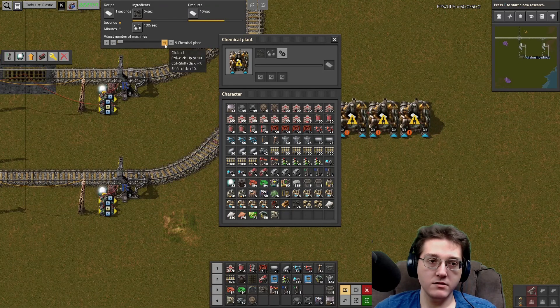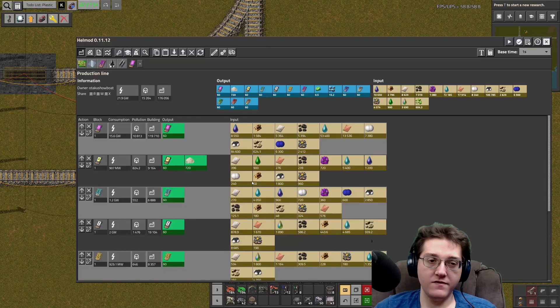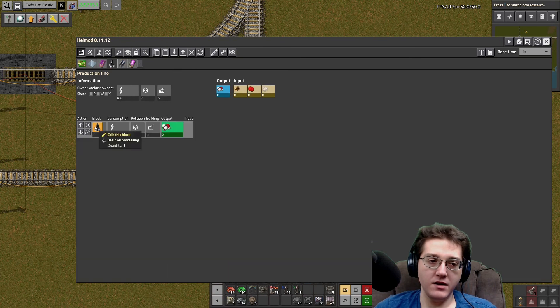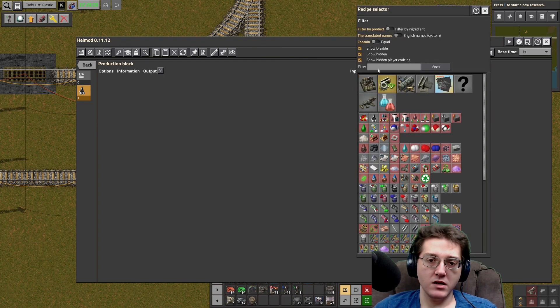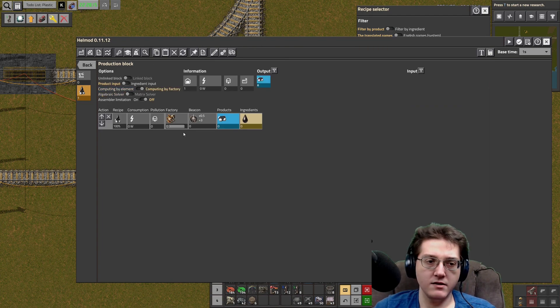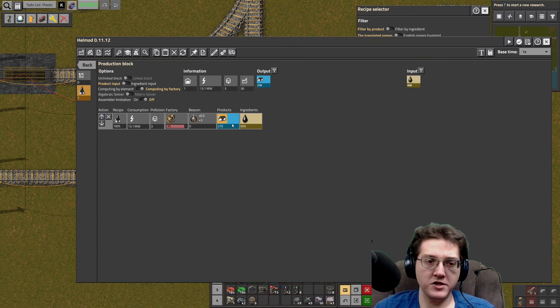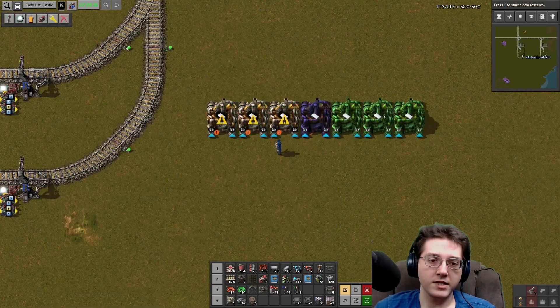That makes a lot. So eight chem plants - twice this setup - I did not realize this would be such a small build. I will use loaders to unload and it will give me the full 16 per second, even though one lane is dedicated to 15 max. That'll give me the 15 max and then the extra one on the outside lane.